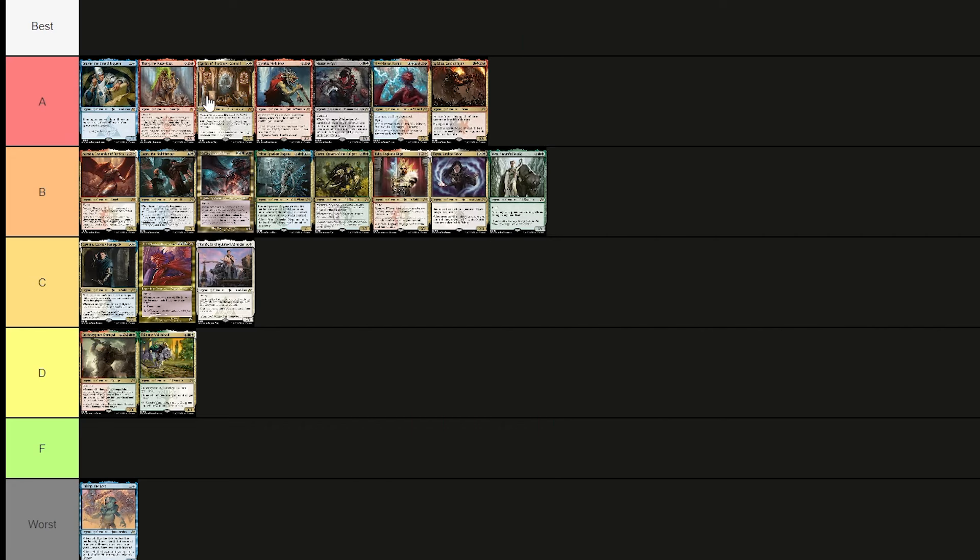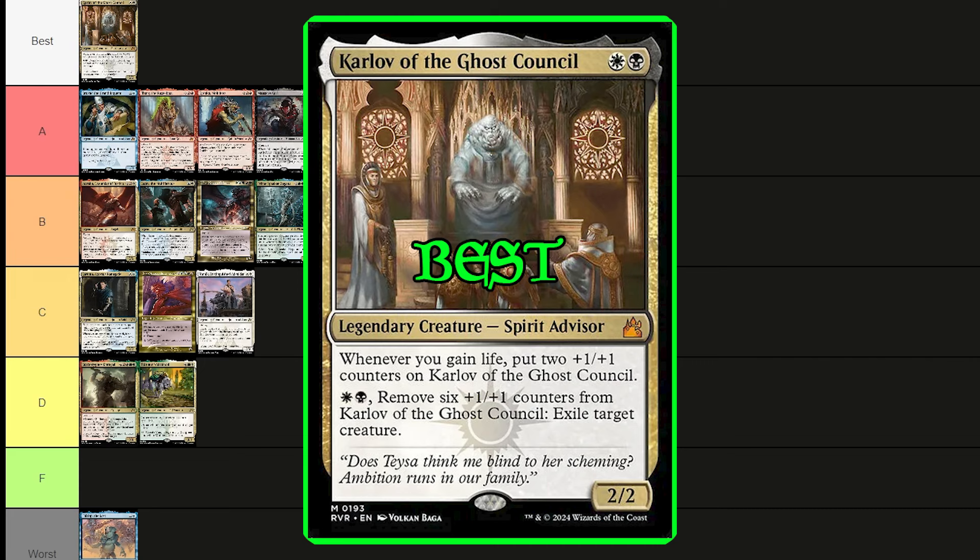Looking at A tier — Niv-Mizzet Parun is great, Rakdos is drawing me in, Massacre Girl, Krenko everybody knows is busted, Karlov is super cool, and Ilarg the boar is fun. My personal favorite pick from A tier is Karlov of the Ghost Council — you can stack so many plus counters on him, then remove them to exile threats, give him hexproof, make him unstoppable. Just incredible.